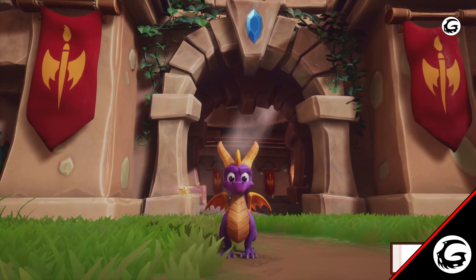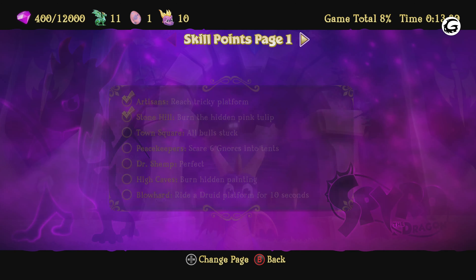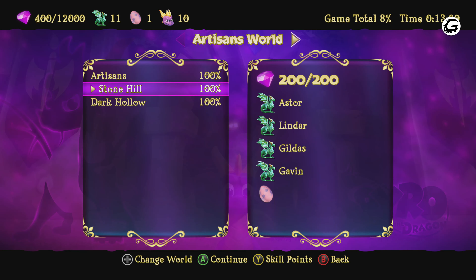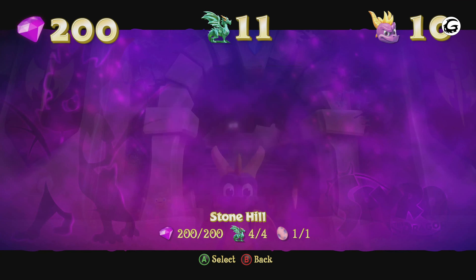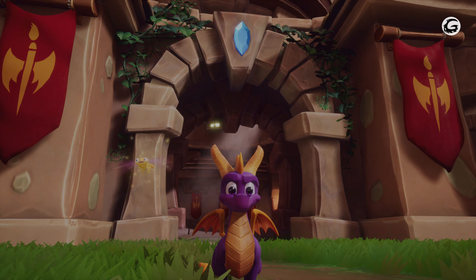Let's double check everything in the guidebook — Stone Hill: 200 out of 200 gems, 4 out of 4 dragons, 1 out of 1 eggs, and we got the skill point as well. I hope this was helpful. If it was, please like and subscribe and I'll see you soon for more Spyro the Dragon Reignited Trilogy guides.